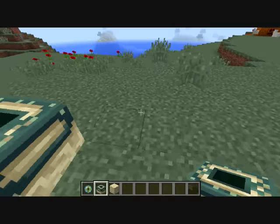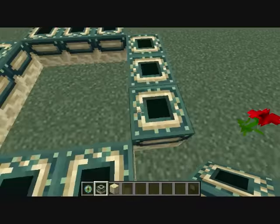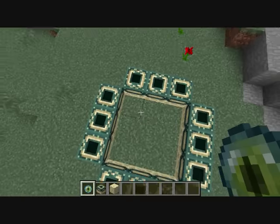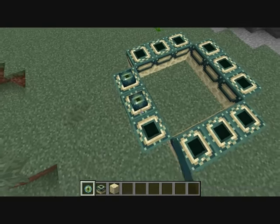All you need is 9 of these portal blocks. I'm going to do it the wrong way to begin with so you can see the problem that some people have. You just need to do the 3x3 layout, and then throw your eyes in — one in each.